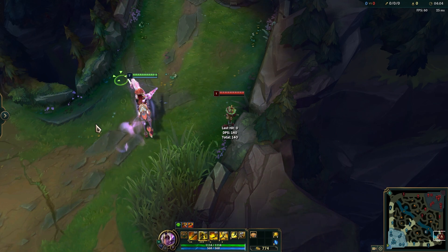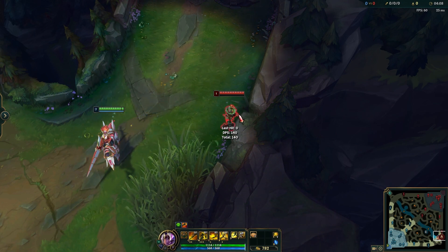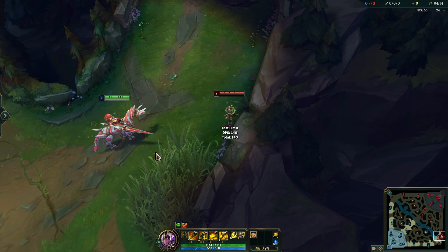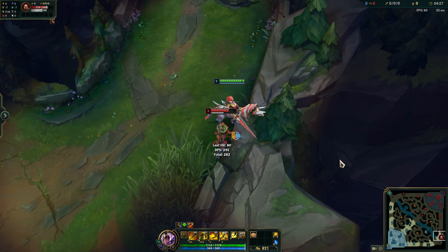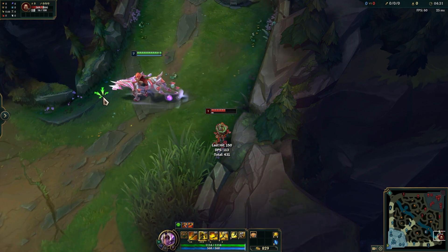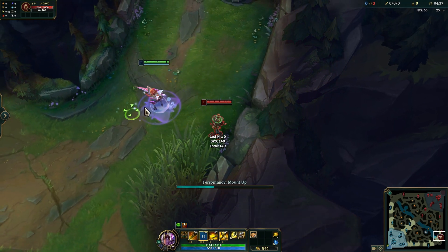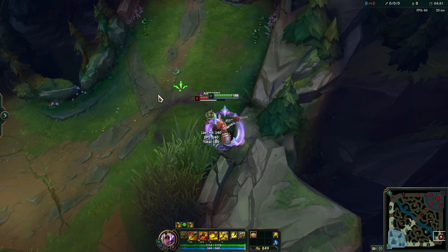One thing you probably also noticed is that it does look like they don't really get CC'd as hard. You can see that he gets CC'd, but it looks like it's worse than the normal hit. Let's compare it one more time — like this. It looks like a worse CC than this. It's probably the same, but the second one just looks better, to be honest.